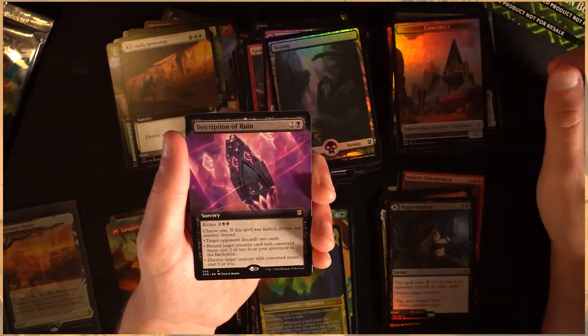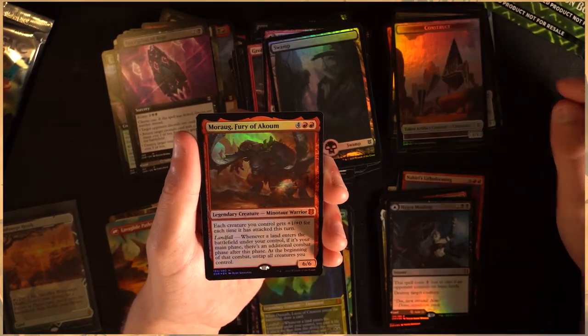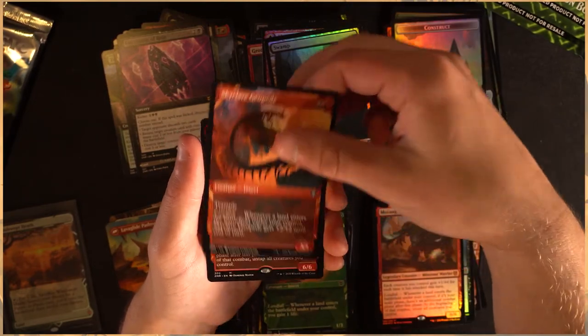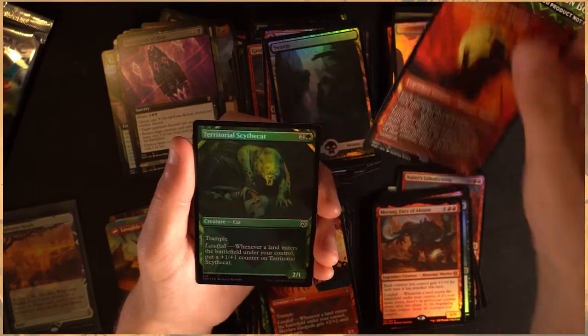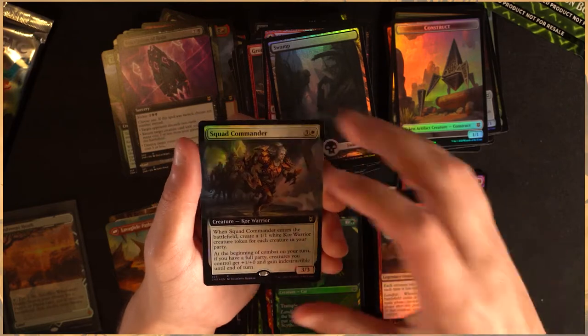Beautiful swamp. Inscription of Ruin — love that. Nice new Minotaur. Nectar Pot — awesome. Geoped. Two of them in the same pack — very nice. Scythe Cat and a Squad Commander finishing us out.